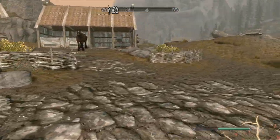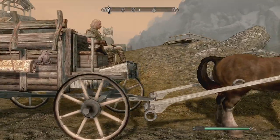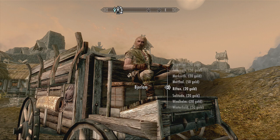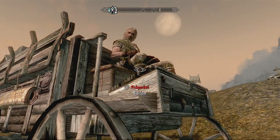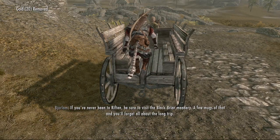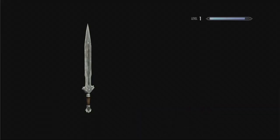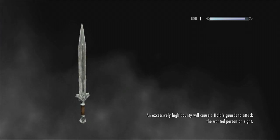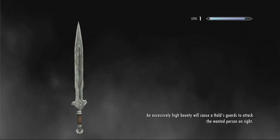I've got the Whiterun stables activated now. I'm not going to bother stealing that horse just yet. We've got this carriage man here who's going to take us to Riften. I'd like to hire your carriage, Björlum, to Riften, sir. Thank you. We're going to head to Riften and join the Thieves Guild. A few mugs of Blackbriar Mead and we will forget all about our bumpy trip, although I would like to remember some of it.